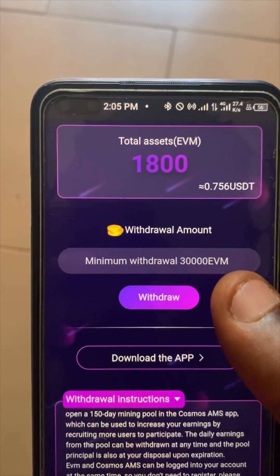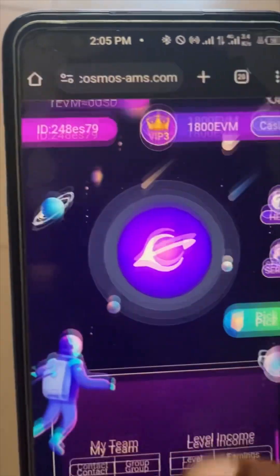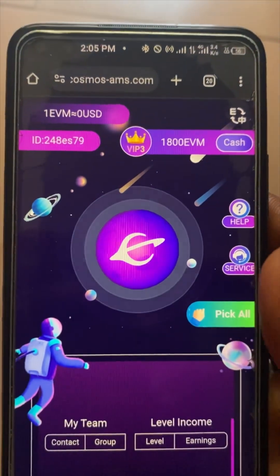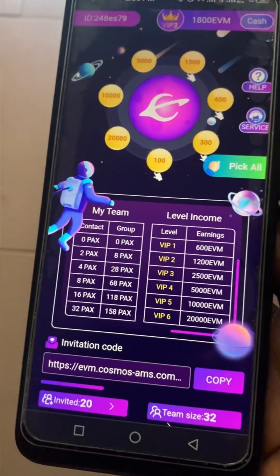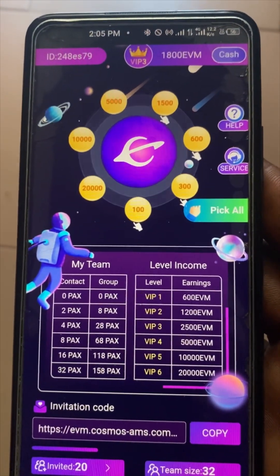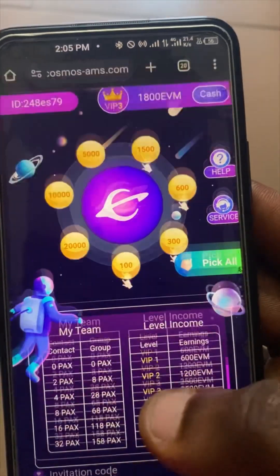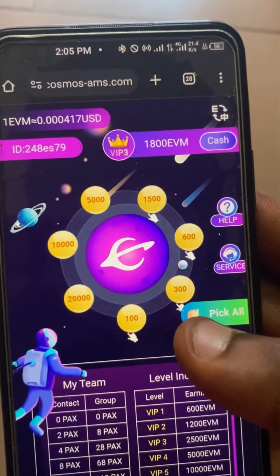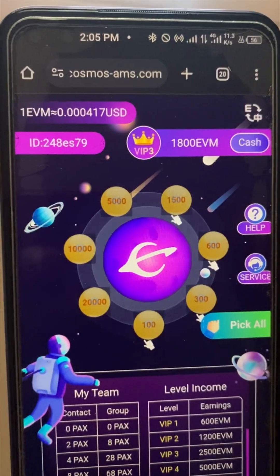I'm now in VIP 3, that's why my minimum withdrawal distance is 3000. Look at the first page — you can see I've referred about 20 people down here, and that's why I'm at VIP 3. What you simply do daily is come and click on 'Pick All' — it's as easy as that. No investment, nothing — it's totally free.